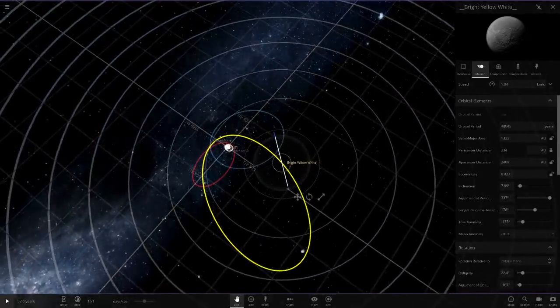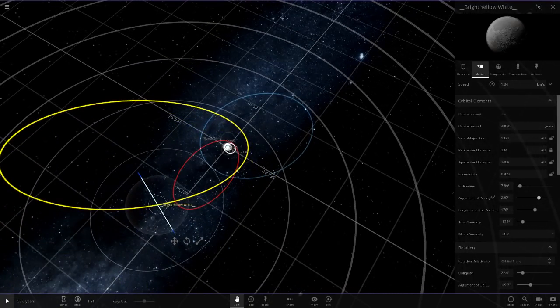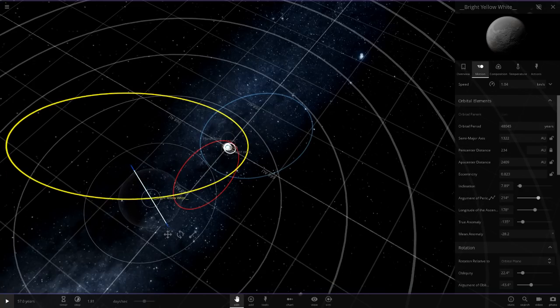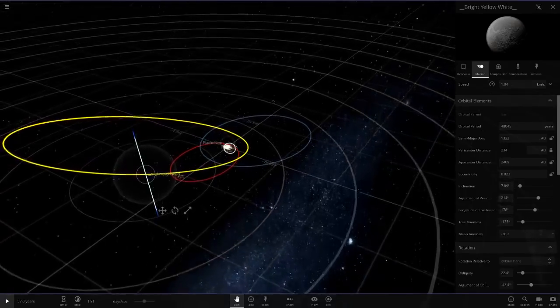That's Sedna's orbit. This is not easy to do guys. Something like this, from the article I'm looking at — its orbit is something like that. Yeah, that is absolutely spot on actually.